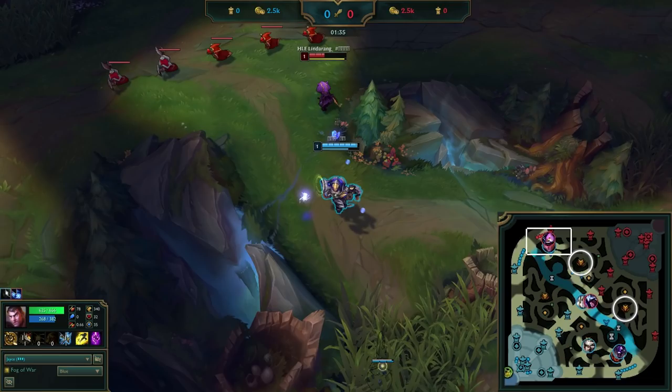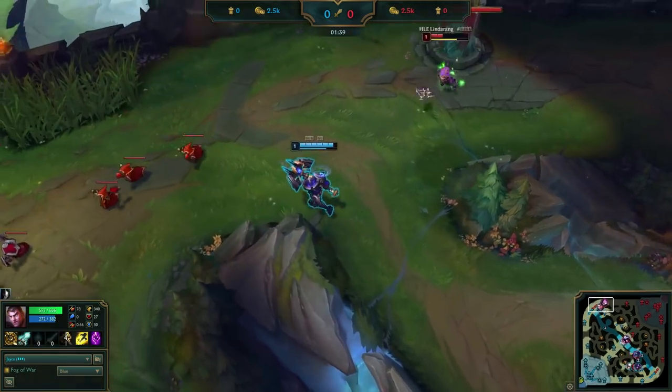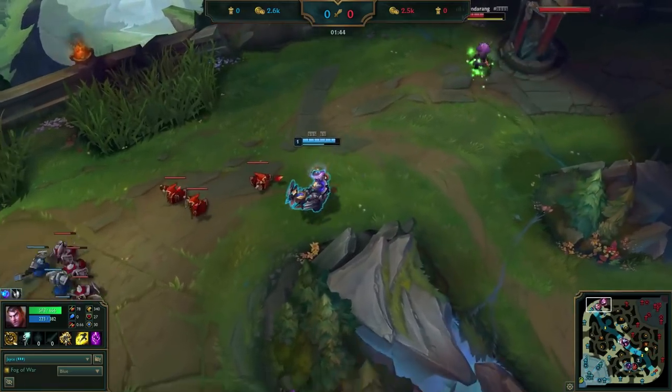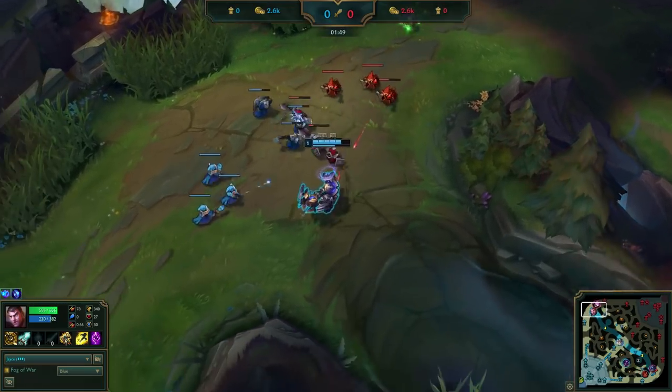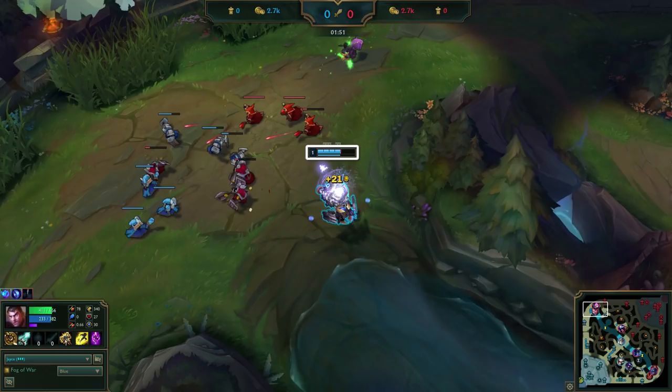Top laners are often in this tri brush. With this huge immediate health lead, Jace tries to zone off Kennen from CS and experience. This doesn't work out well though — he aggroed the minions and took a Q from Kennen, also aggroing the melee minions, which shouldn't happen. It was a nice idea, but didn't work out this time.